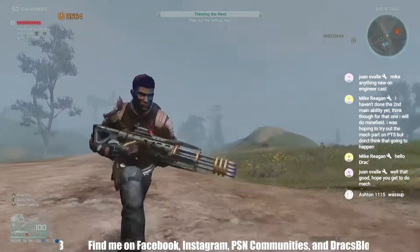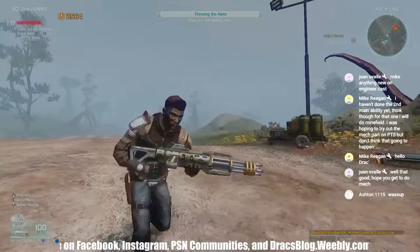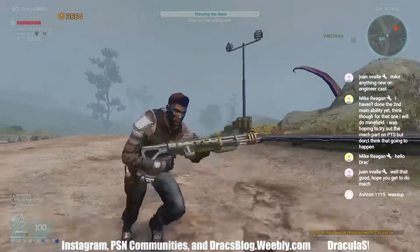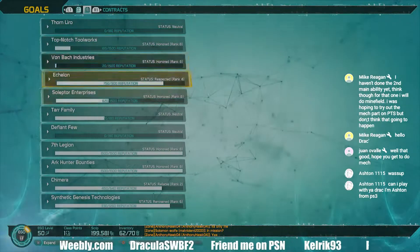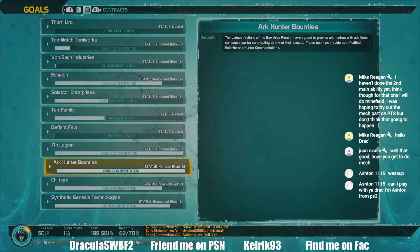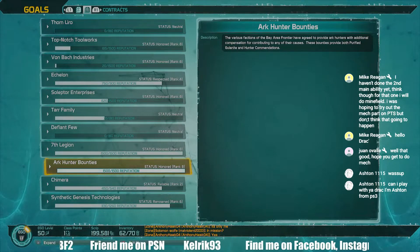Hey everybody, this is Dracula, and I'm going to be showing you how to get Synergy Crystals. The key is contracts — Ark Hunter bounties to be precise. That is one of the many ways that I'm going to show you.